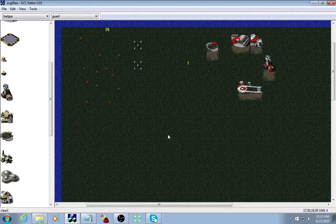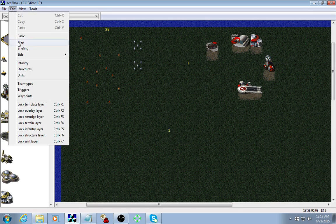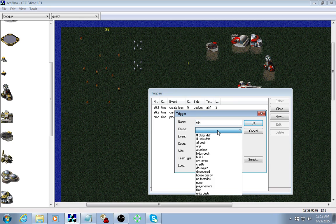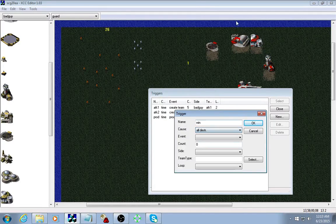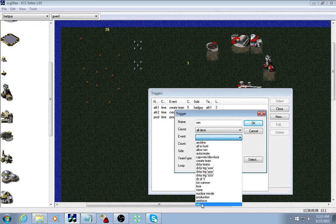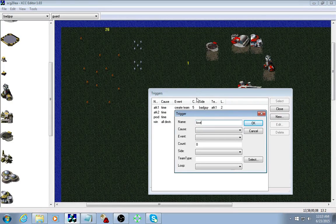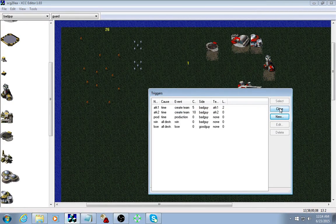I'm going to make waypoint number two for that light tank to go to — he'll go down here and then attack our units. Now, some important triggers you need for most of your missions. First one: Win. Cause: All destroyed — total destruction of all the units and structures of bad guy. When that happens: we win. Loop zero, cause we only need it once. Conversely, Lose. Cause: All destroyed. Event: Lose. Side: good guy — because when we're all destroyed, we lose. Set that to zero too.